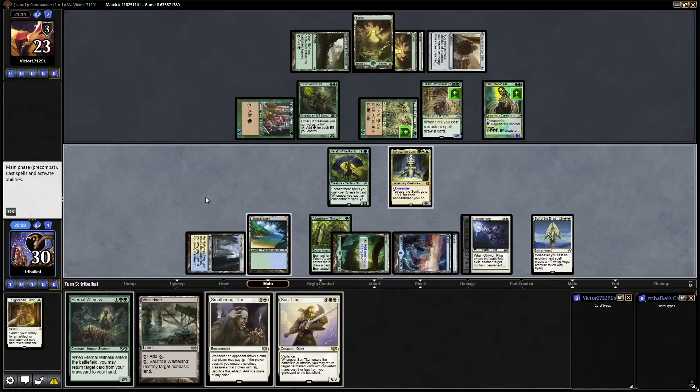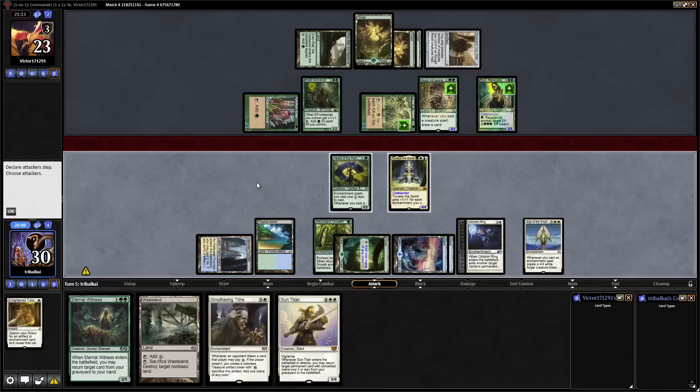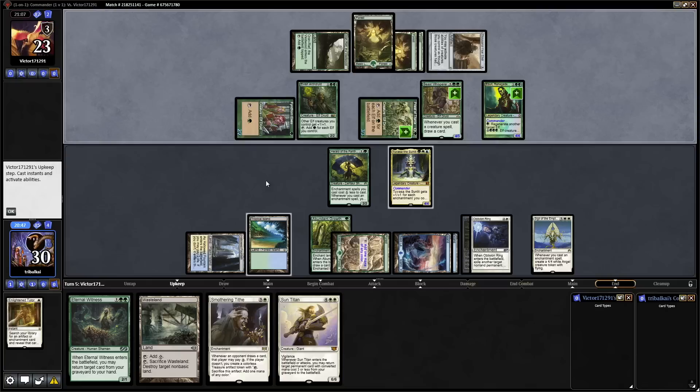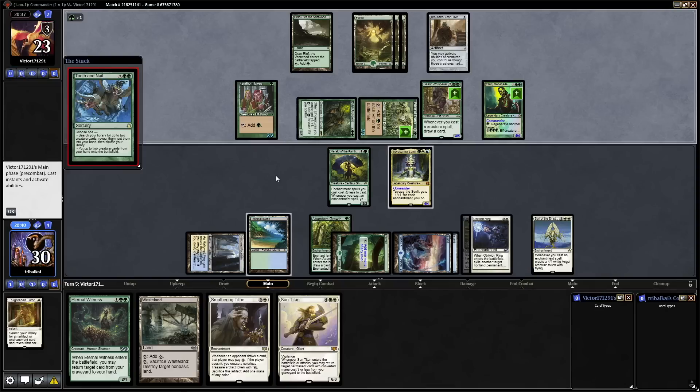A Sun Titan doesn't help us much either. We haven't drawn into many enchantments this game, which isn't very useful to us. Let's just pass the turn and give our opponent every opportunity to swing in — I think they have the game won here. Never know, they might need another turn to set things up, ready for the alpha swing. That's five mana from the Elvish Archdruid, so if they untap that with the Elixir they can go up to nine mana, ten mana including the Priest of Titania. Both Lords tap down equals ten mana, and a Tooth and Nail — yeah that's entwined, so let's see if they go for a one-card combo.